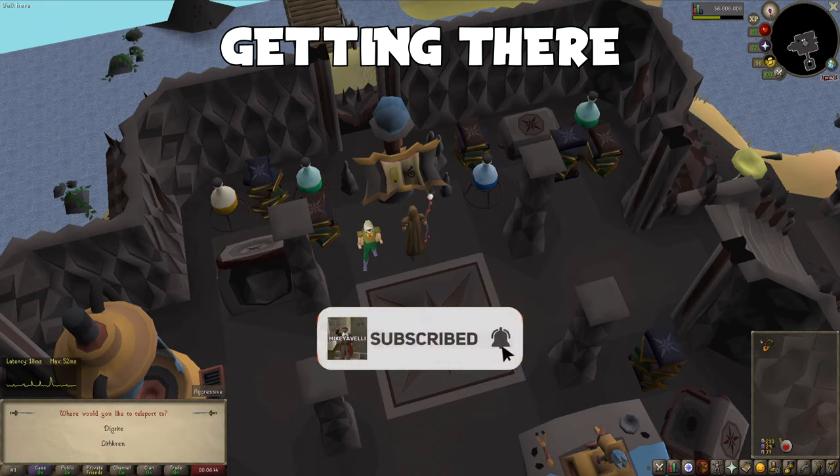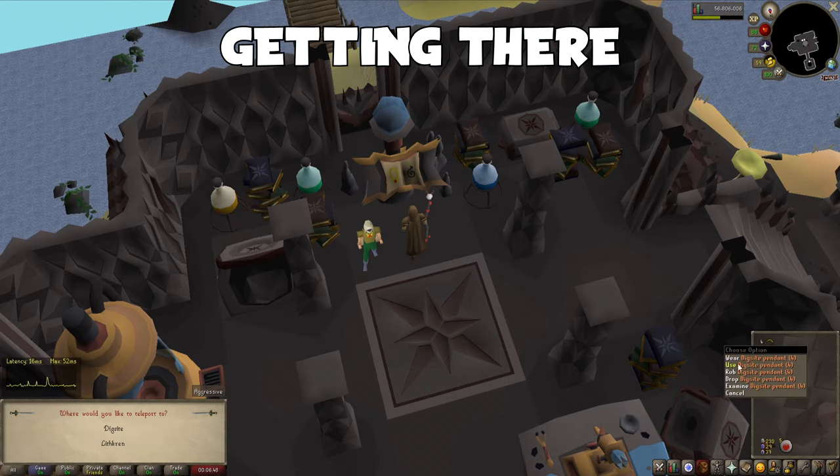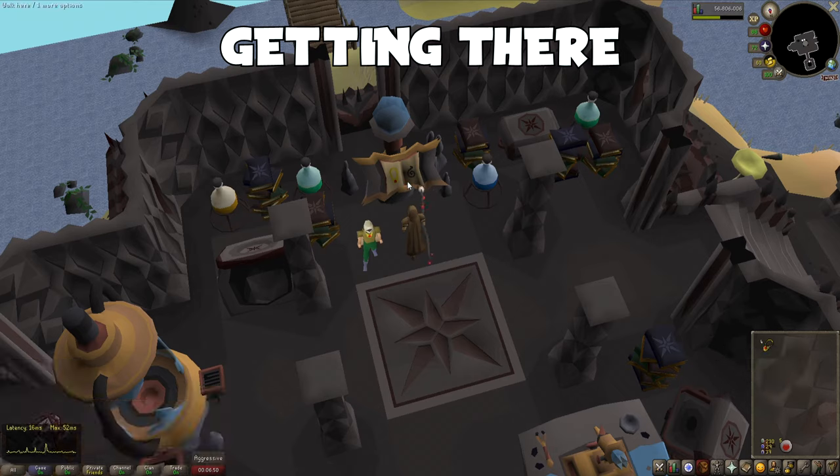You won't need to do this again for future Digsite Pendants, unless you remove the enchantment by repeating what you've just done. And if you do that, you can just do it again to re-enchant the Digsite Pendant.